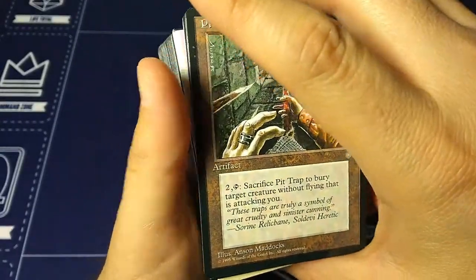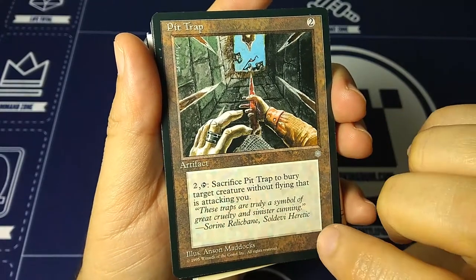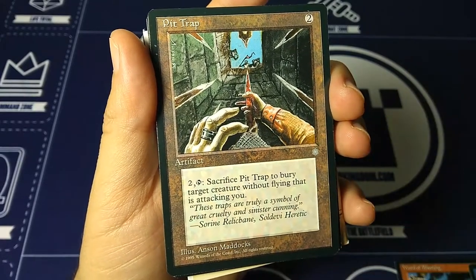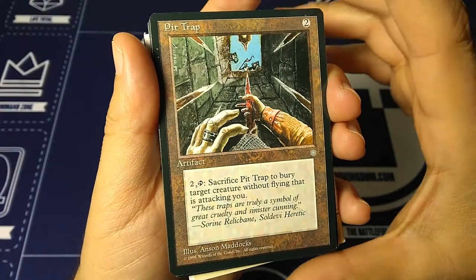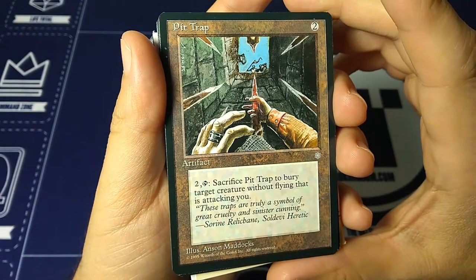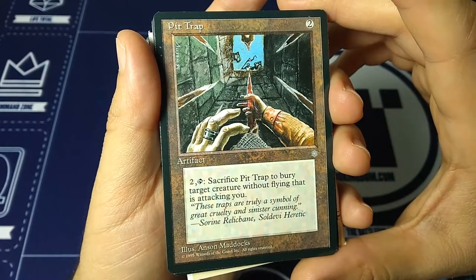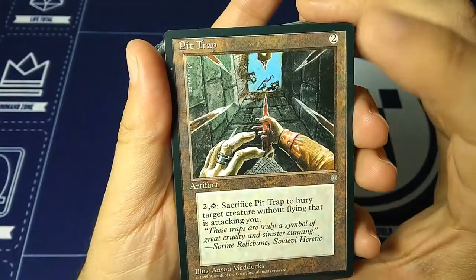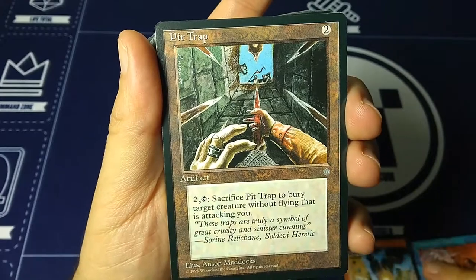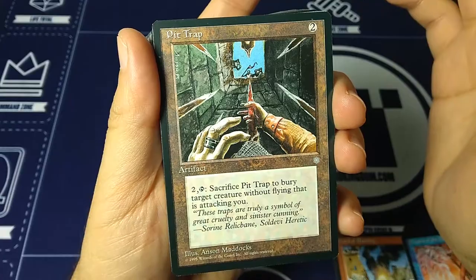Pit Trap — two mana, artifact. Tap and sacrifice Pit Trap to bury target attacking creature without flying that is attacking you. 'These traps are truly a symbol of great cruelty and sinister cunning.' — Sorin, Relic Bane, Soldevi Heretic, art by Anson Maddox. Pretty high casting cost and activation cost, and it's just a one-time use to destroy one creature.